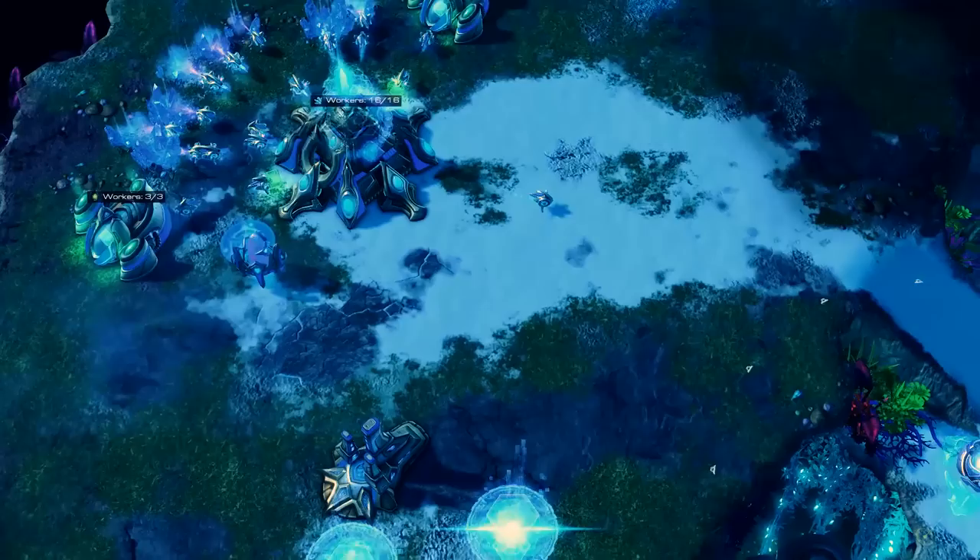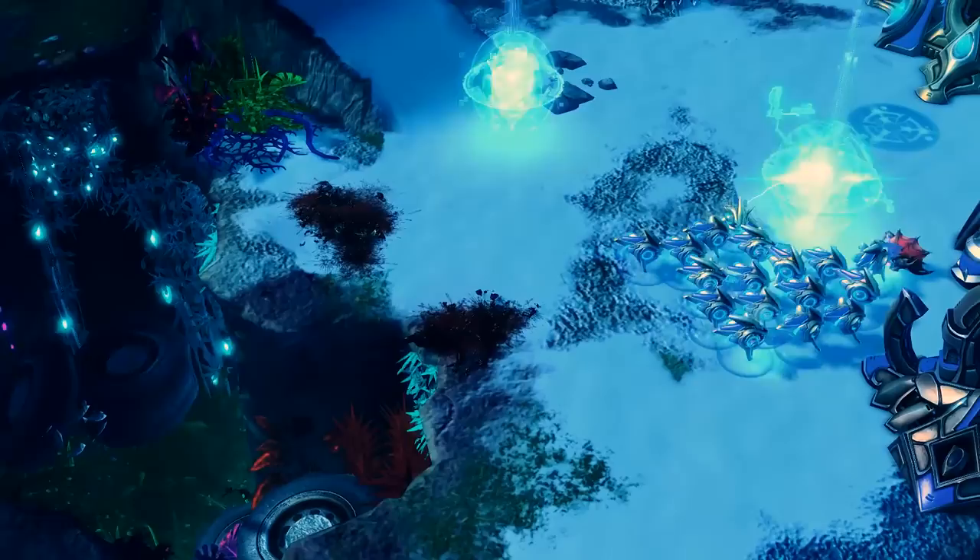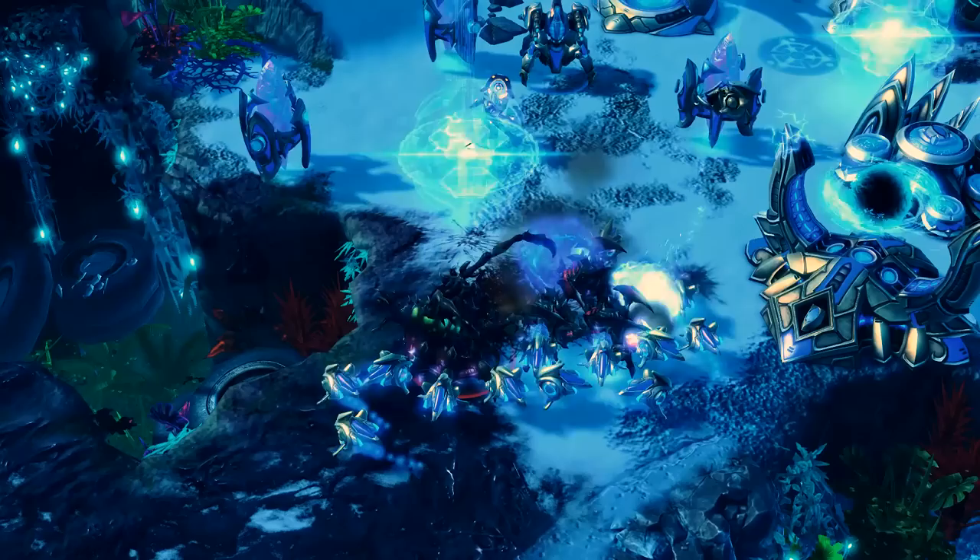Lastly, we have the Protoss — also known as the Death Ball race, or the Attack Move race. The powerful and sturdy Protoss is the race from the future, having high-tech abilities such as Warp-In, Pylon Fields, and Psionic Shields. The Protoss come with their own set of challenges to overcome.